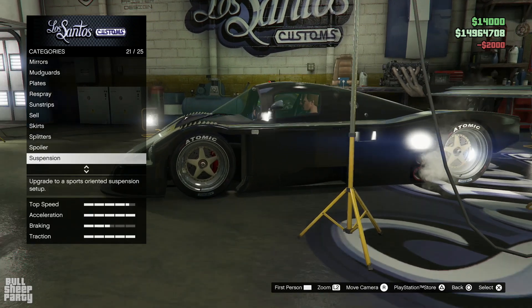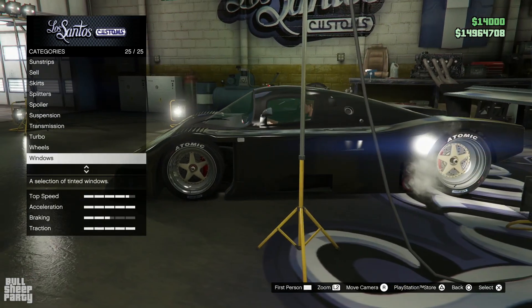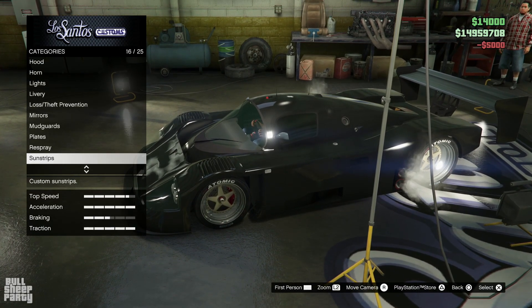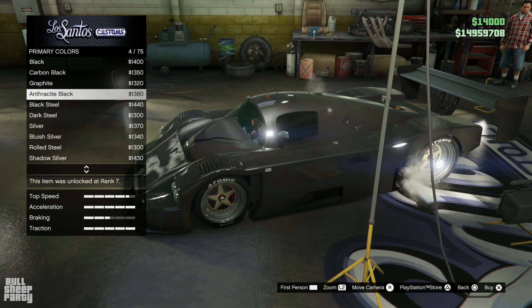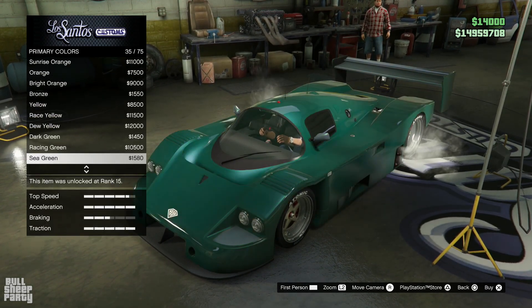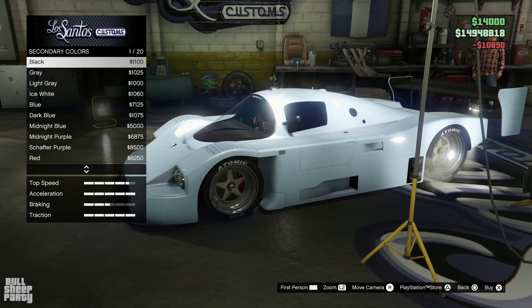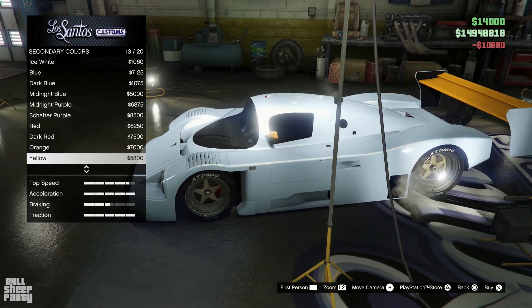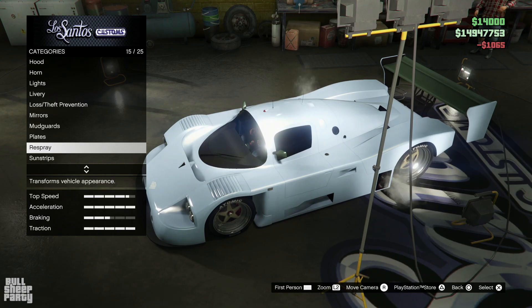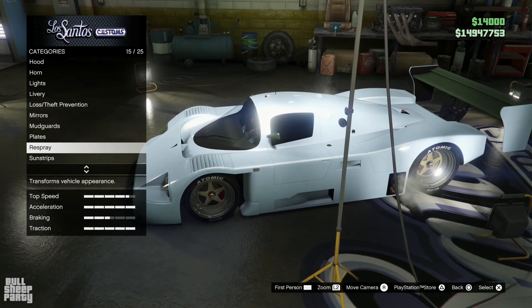Suspension — we're gonna go with the lowest one possible since this is basically a racing car. Turbo wheels, keeping those windows. Let's respray the vehicle — I'm thinking something light. This is kind of cool with the secondary color matte. Kind of like how the green looks. We can't put the bullshit party logo on it, which is really disappointing. So let's exit Los Santos Customs.